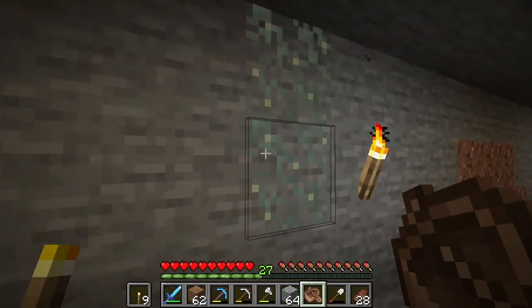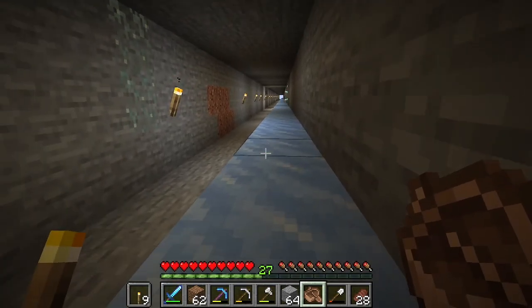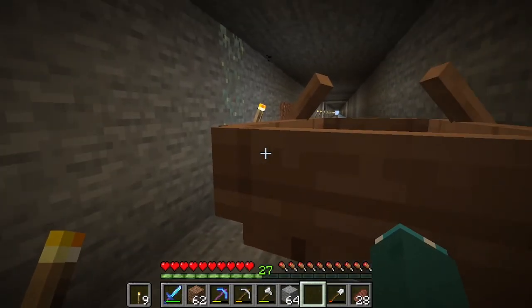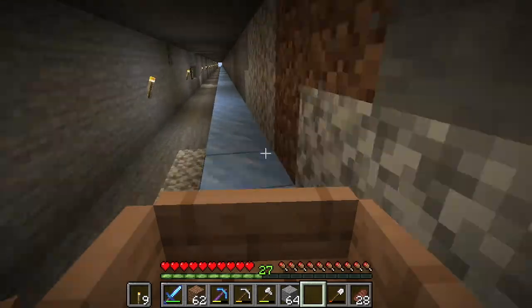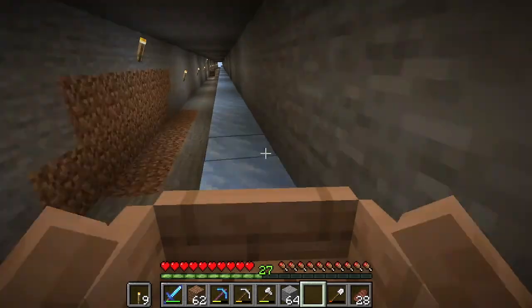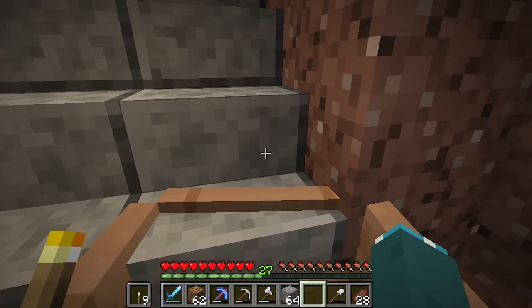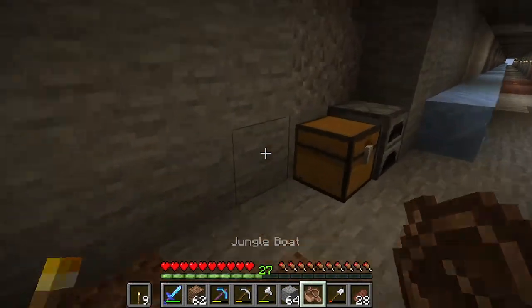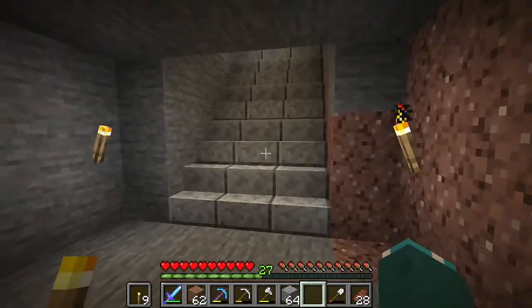I thought about doing glow lichen all along the walls in here, as it's a light source that's not going to melt normal ice. But I decided packed ice was just generally more convenient for this purpose, even though it's very inconvenient to make. Another thing I've done is unlocked some new trades with our stonemason.